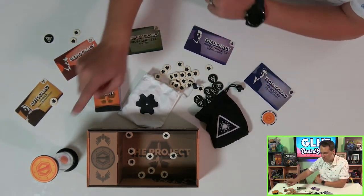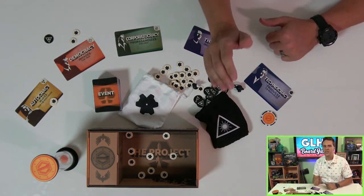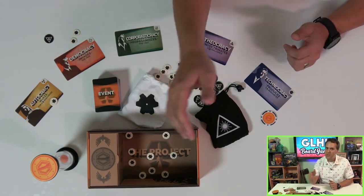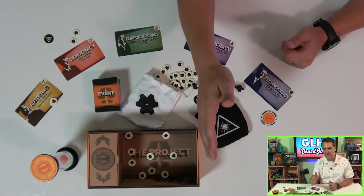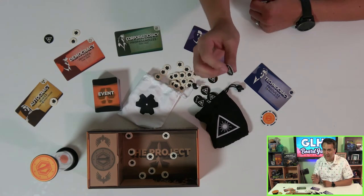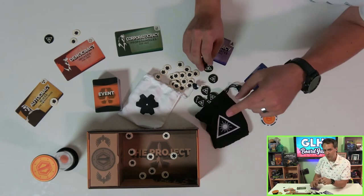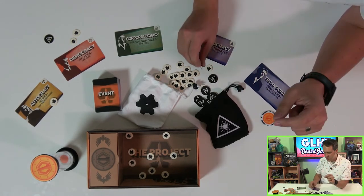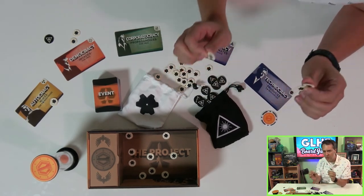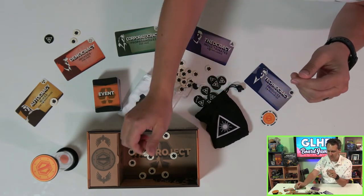Everything in this game is geared towards this tiny piece of plastic right here. At the end of 15 minutes, gameplay hard stops, and you count up how many resources are in the box. Based on that number you determine how many seats are in the rocket, and those seats are assigned to players based on the amount of prestige everyone has and whether or not they're even still alive. The box is so deep so you don't have a good idea how many resources are in it at a glance. It takes 40 tokens just to get a single seat on the rocket, and additional seats go up by 10 apiece, so it's very hard to tell where you stand until the end.